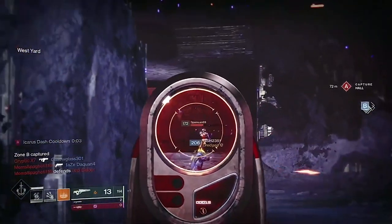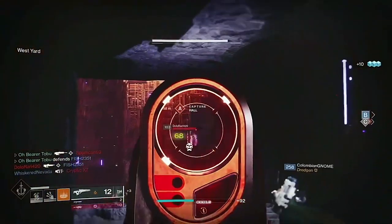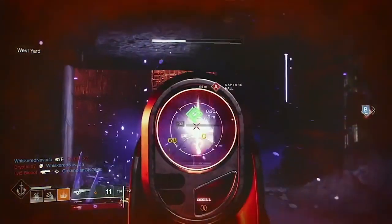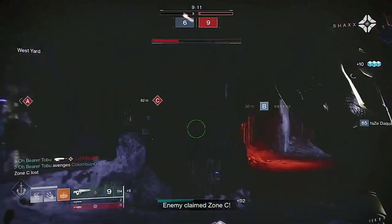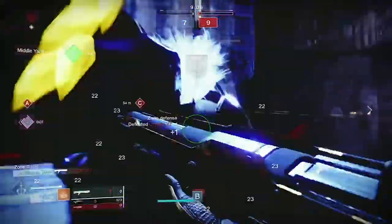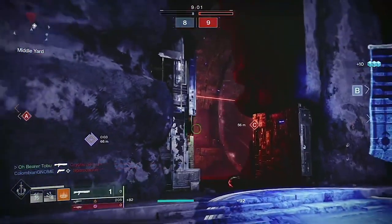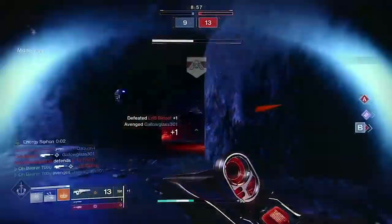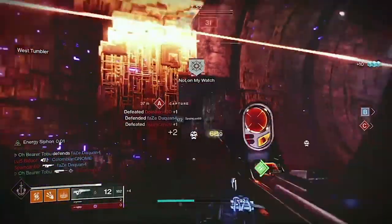Let's go to the second setup. This is the low-key meta — we're not running Felwinter's with 120s and Blackout, none of that. We're running Top Tree Dawnblade. This was the meta before people realized how busted Chaos Reach was, but Top Tree Dawnblade is still a very, very good subclass. You got the Icarus Dash mobility and so much you can play around — Celestial Fire and all that.